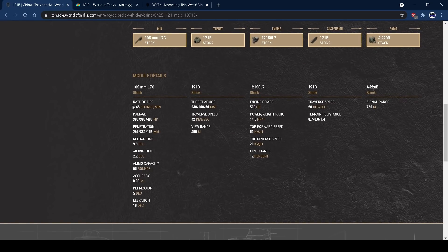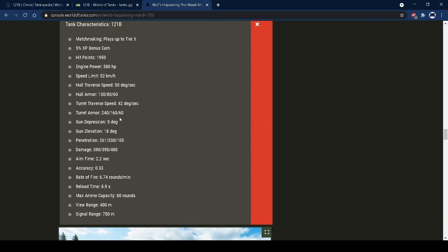Some of the Tankopedia stats are from before changes. The actual rate of fire is 6.74 rounds per minute — a base reload of 8.9 seconds. When fully kitted out, you can get it down to a 6.5-second reload, which is very nice — only 0.2 seconds slower than the CS-63. That gives you pretty decent DPM and means you can keep up with Soviet medium tanks. You're around the same DPM as the tech tree 121 with its 122mm and 440 alpha.